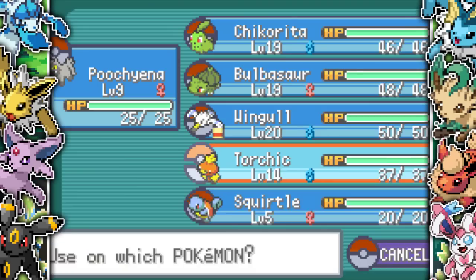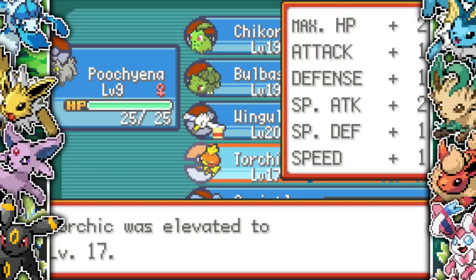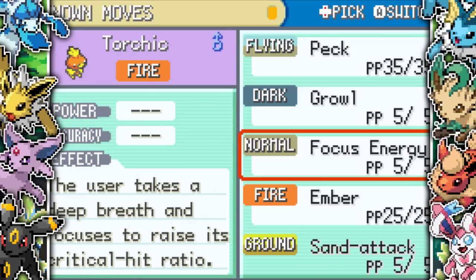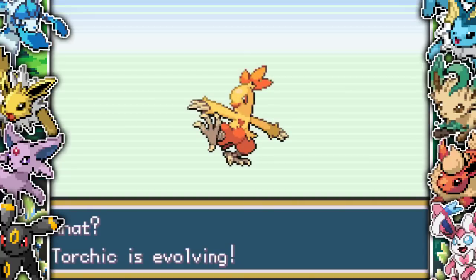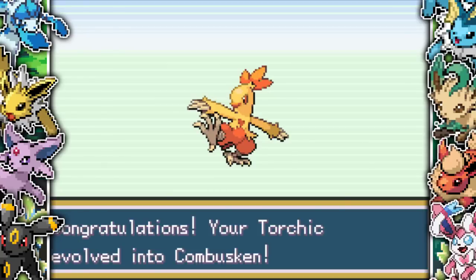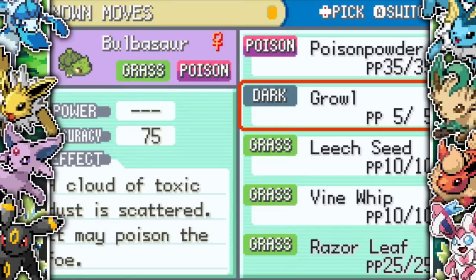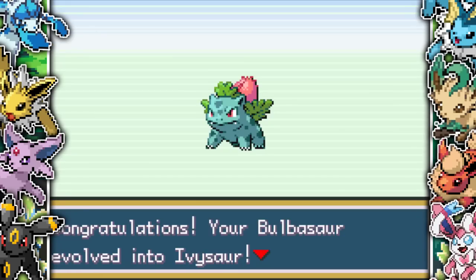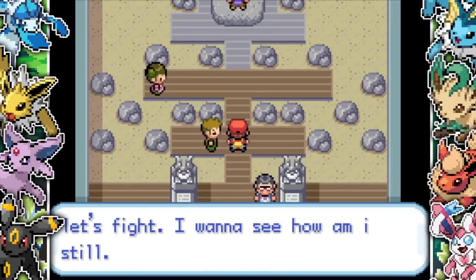I catch a Torchic in Pewter City and level it up to 20, and it actually starts evolving! So evolutions are in the game — just at later levels. Torchic normally evolves at 16 but here it's 20. Knowing I was only one level off on Bulbasaur and Chikorita is annoying, but now I know they can evolve. Bulbasaur evolves into Ivysaur and Chikorita evolves into Bayleef. It's time to go back to Brock.